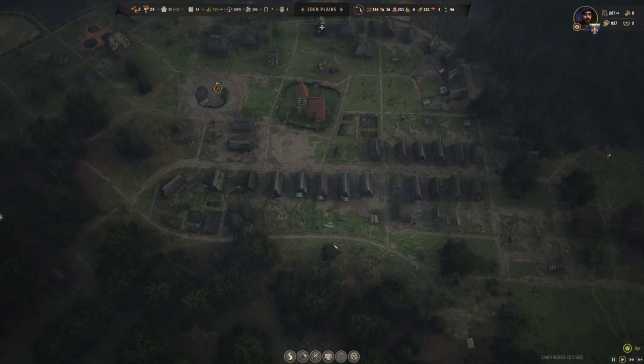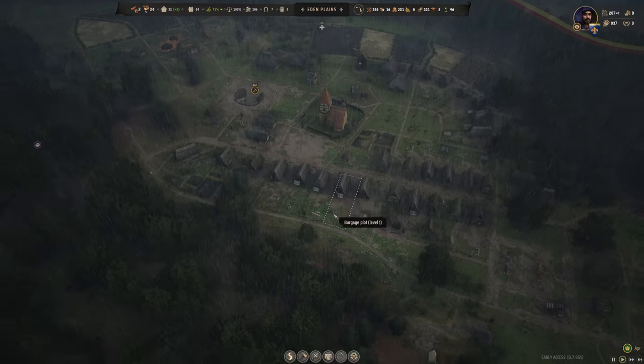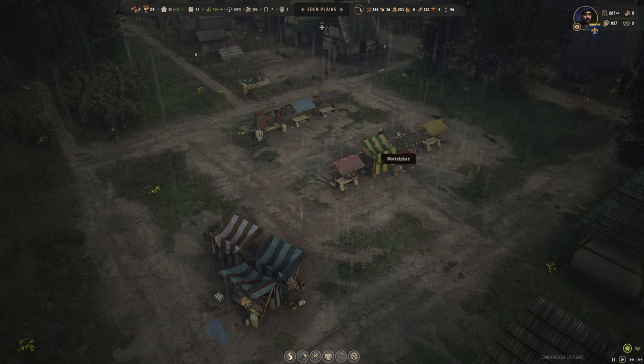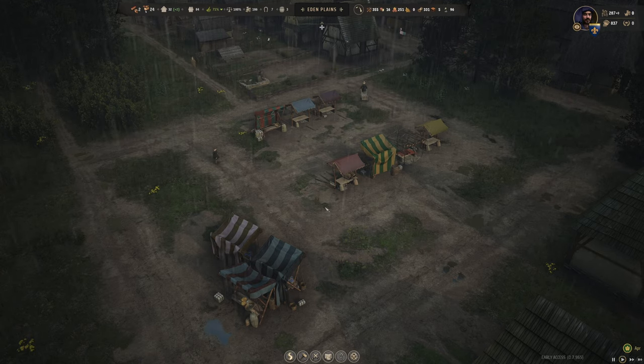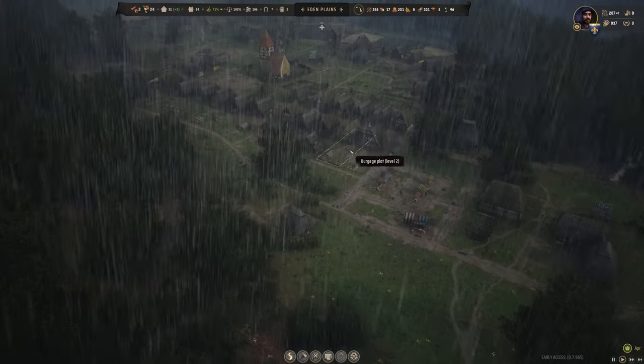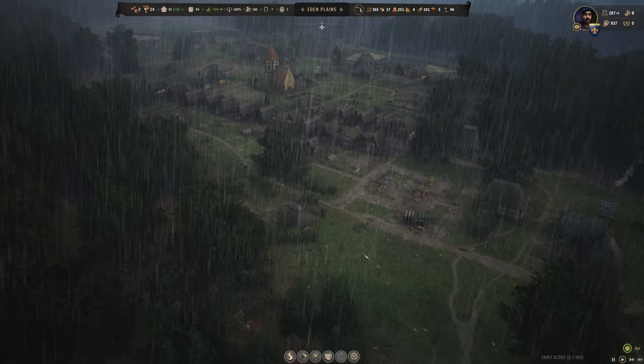Everything should start flowing through those distribution points, which is going to be good. Then once things shake out, I can come back through the marketplace and delete some of these extra stalls — they'll become abandoned because no one will work them, and then I can start deleting them to free up more room in our marketplace.